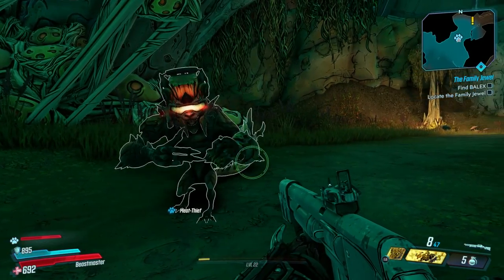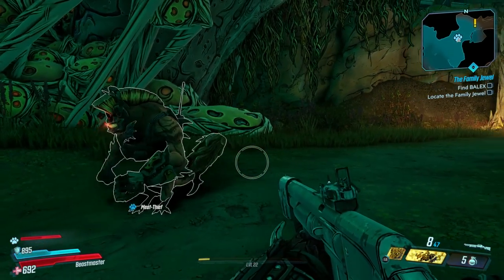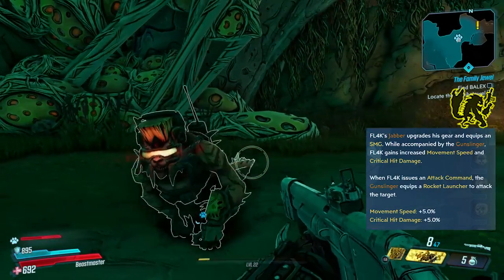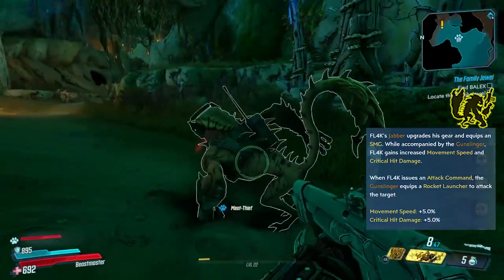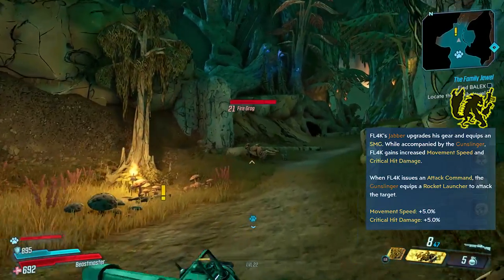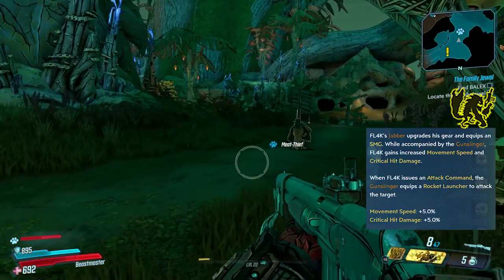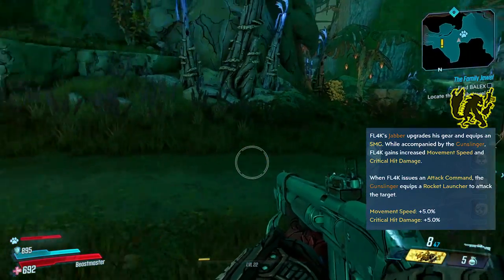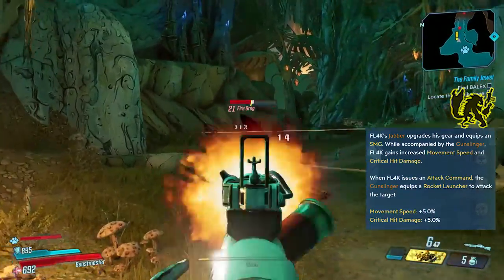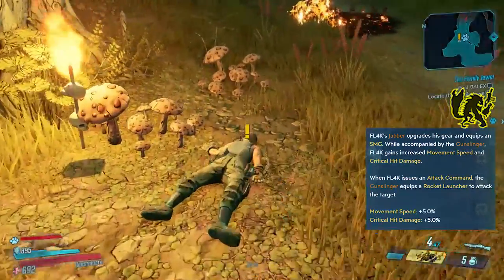The last Jabba to go over is the Gunslinger. Instead of a pistol or a shotgun, this version of the Jabba will have an SMG. Whilst you have this pet out, you'll have the same 5% movement speed, but it will also increase your critical hit damage — if you're building for a sniper, that's pretty good. The attack command is incredible: the Gunslinger will equip a rocket launcher to attack a target. Just watch — it's beautiful. If you're building for crit damage, which you can do as Flak, this is a really good pet to have out.